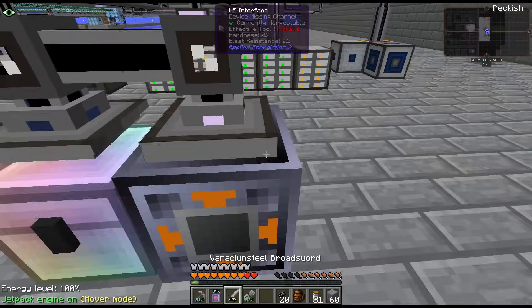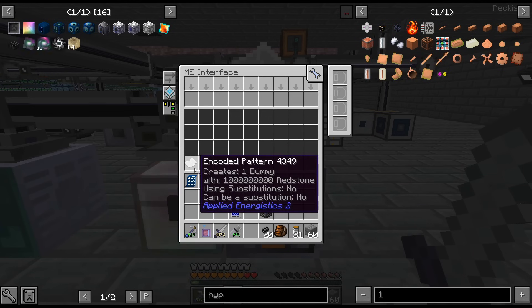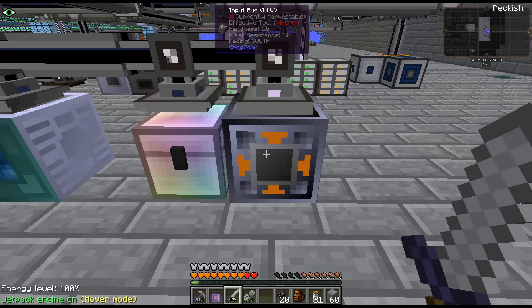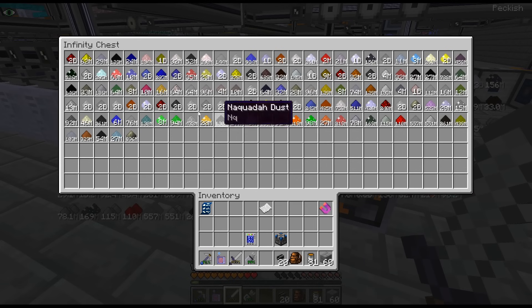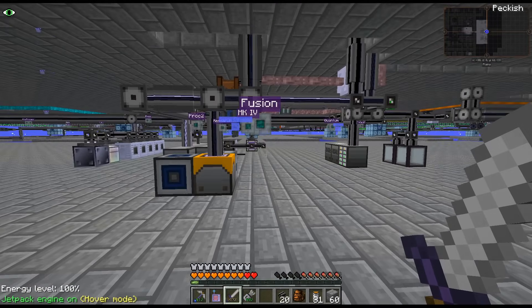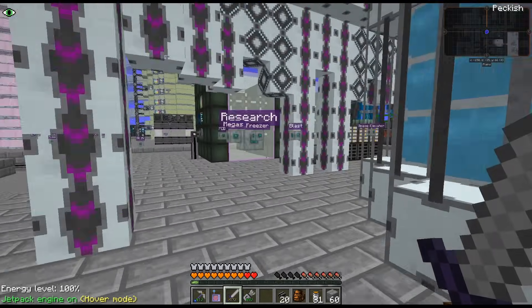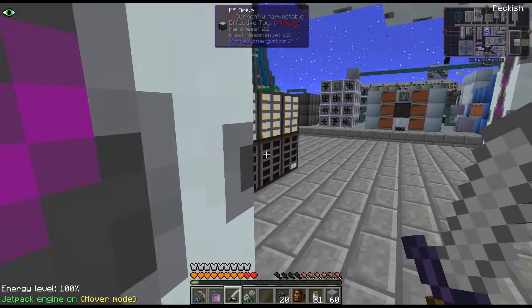So basically — interface, put a billion redstone in there and then I'll cancel it. So it'll pull the stuff out and then maybe when I tell it to cancel it'll put it back in the AE system and that will end up in the disk drives, I'm hoping.